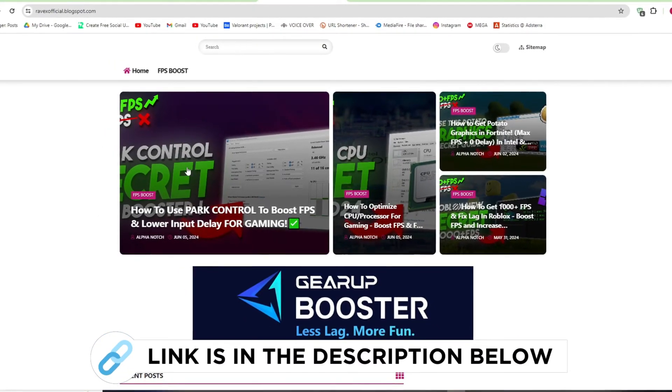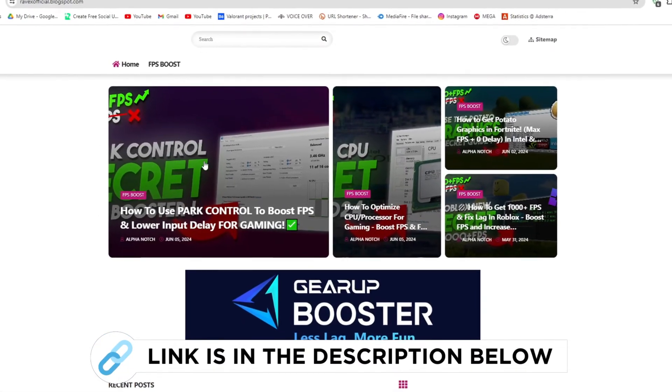First, go to my website — I've put the link in the description — and download Park Control from my website, then follow along with me for the settings.